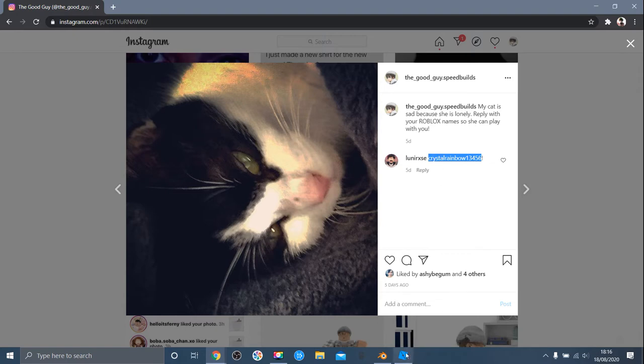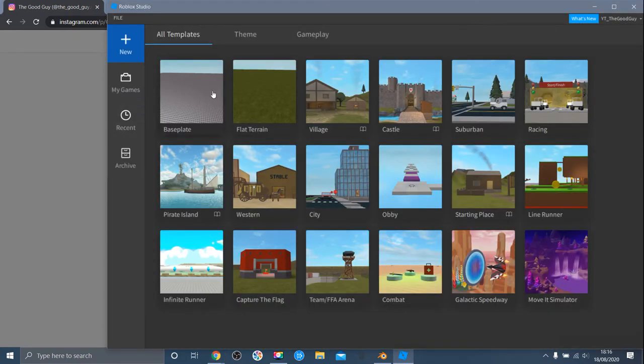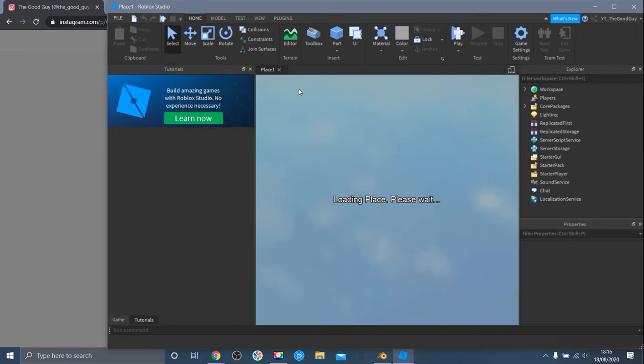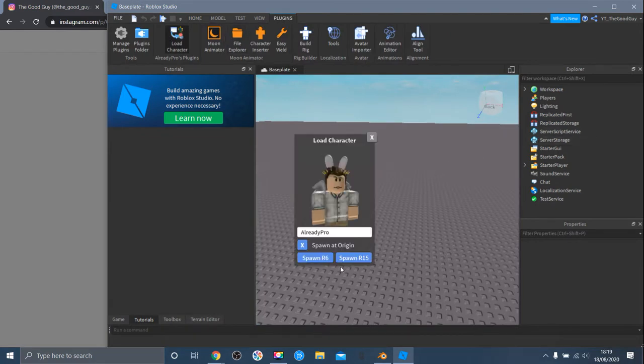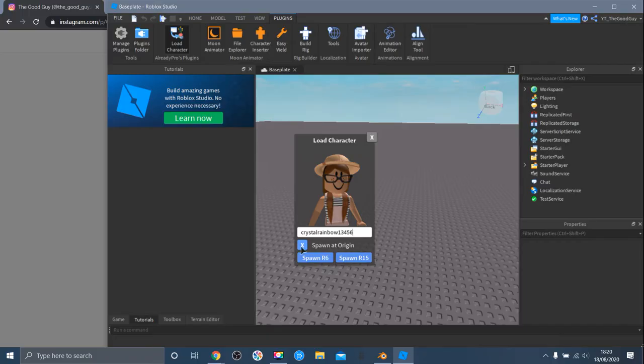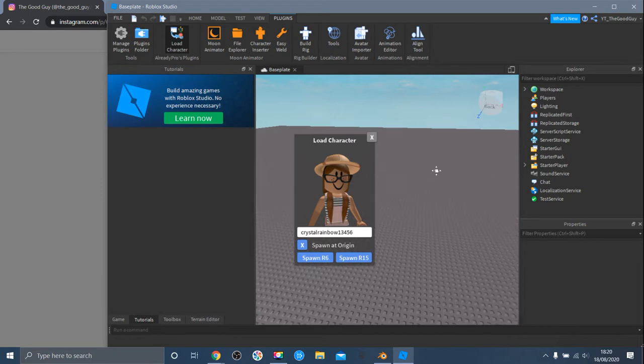We're going to copy that in and open Roblox Studio. Go to Baseplate because it's easier — you don't need any of the others. I recommend Baseplate. You want to load your character. I'll put the plugin link in the description in the section called Tools, so check it out. You want to insert your name or someone else's — I'm going to put in this person who responded to my post, so a nice rainbow avatar.